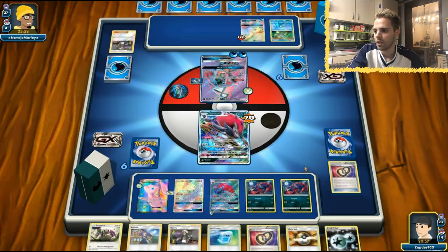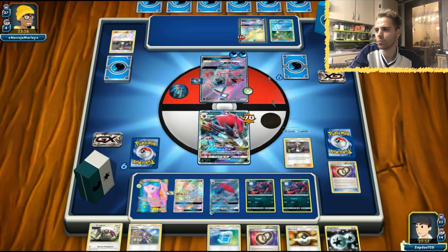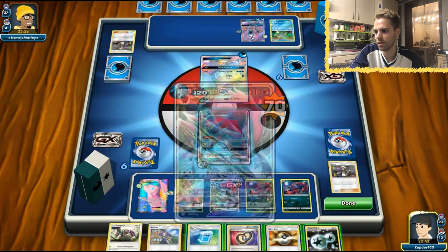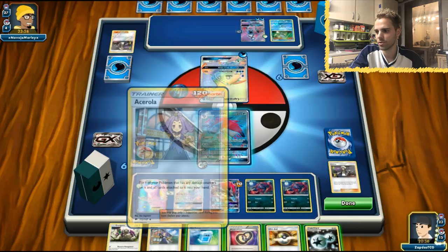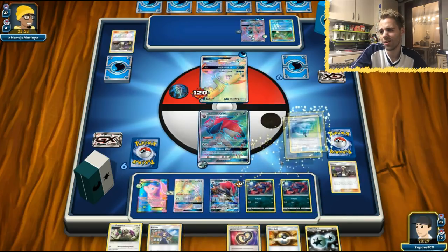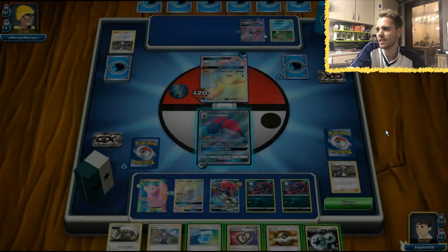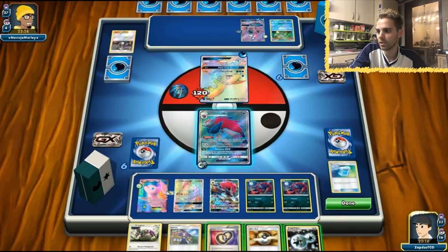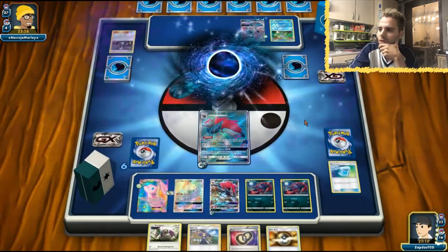Now that we have our plays set, let's dispose of the Lapras or Remoraid and get some two-prize KOs here. We can use Max Potion — should we use it now or later? We still have more Zoroarks we can get out. With Max Elixirs and Aqua Patch he might get there, so let's use Max Potion right now. DCE goes on, and let's use Righteous Beating — let's get rid of Lapras! Lapras is down.